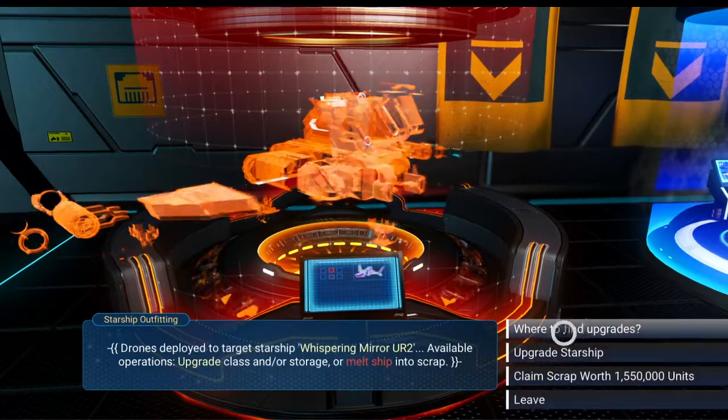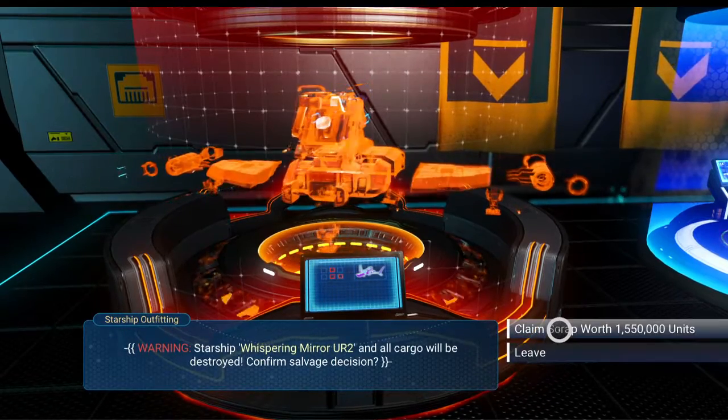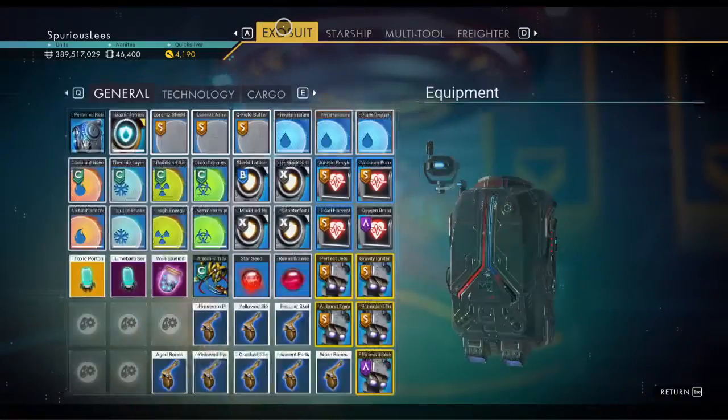I didn't check my inventory slots. Hopefully we've got enough space for scrapping this. It's not a very good ship, so let's see what we got. We don't have enough space. Let's deal with inventory first.